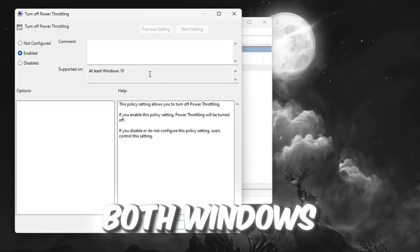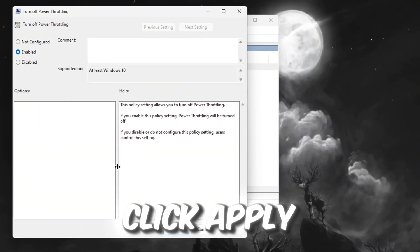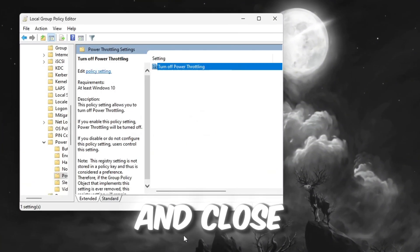This method works on both Windows 10 and Windows 11. Once enabled, click Apply then OK, and close the window.